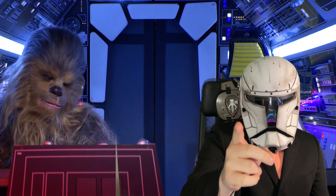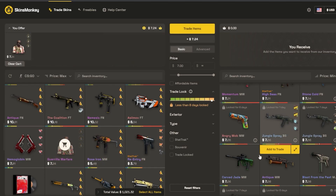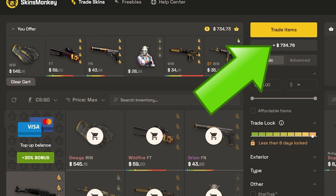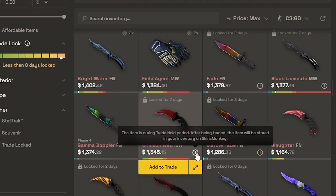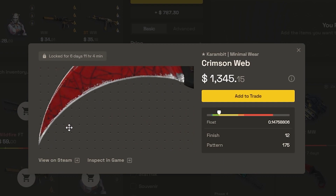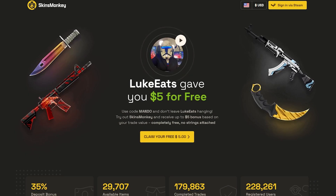Today's video sponsor is SkinsMonkey. SkinsMonkey is currently the easiest and fastest way you can buy, but most importantly, trade your CSGO skins. All you have to do is make sure you have your trade link, and on your first trade, if you have a leftover balance it goes toward your current balance for next time. It has three ways you can inspect, including a very in-depth inspect feature where you can see corners on a Karambit that you can't see otherwise unless you have the item in-game. If you top up your balance, use promo code Mando to get up to a 35% deposit bonus and a free $5 on the first trade.